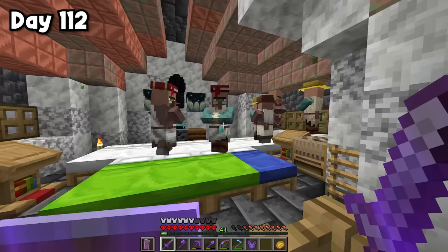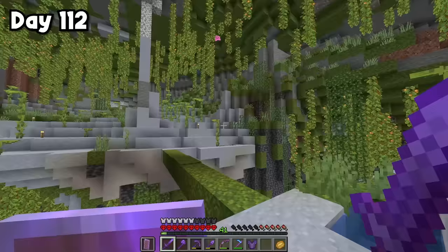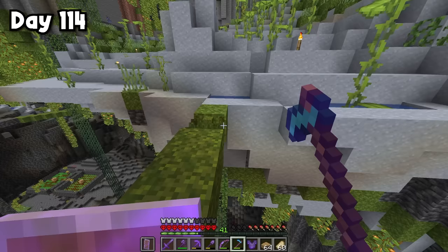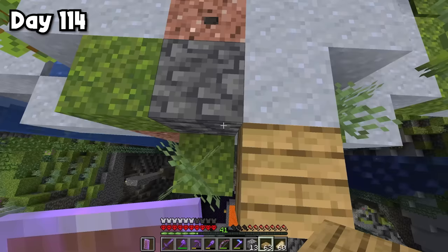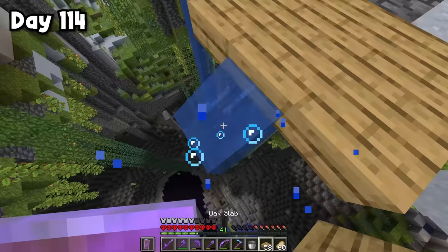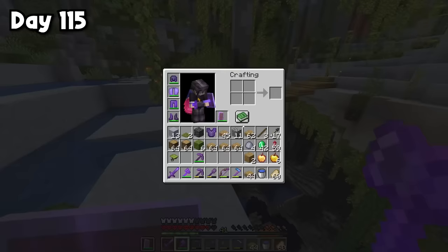I'm going to build a little village for them right over across this gap, but first I need to build a bridge. I'll need tons of oak wood, so I planted up some more trees and gathered a ton of wood. I converted it all into planks and then slabs. I tore down the old bridge and started building the new one from right here. I used water to help me build downward since I don't have any scaffolding. After a bit of work, here's the basic outline of the bridge — I actually needed way less slabs than I thought.